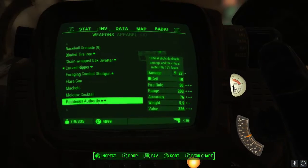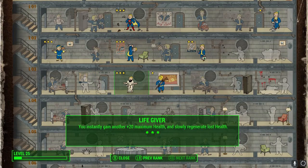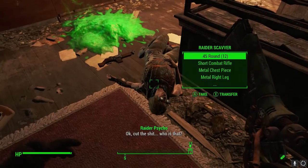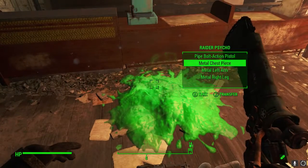Just to showcase one more perk: Life Giver with the third rank means your health will slowly regenerate by default anyway. Very good, very powerful perk. Also picked up some nuclear material.